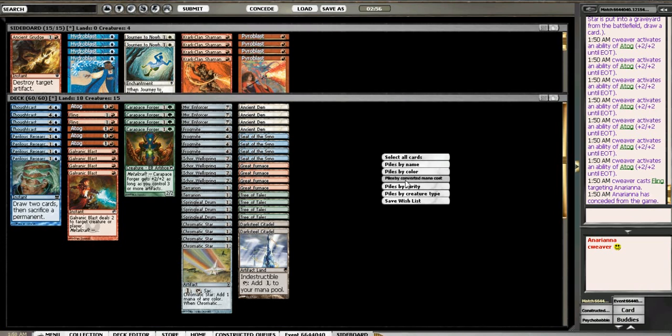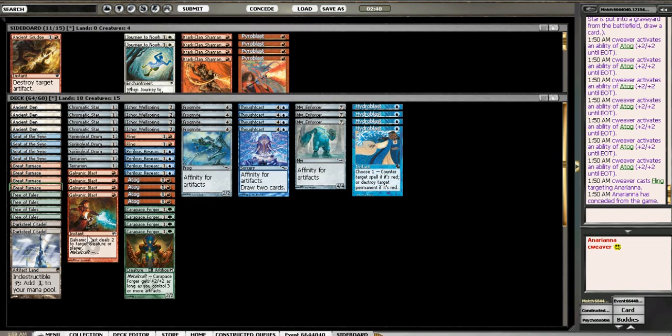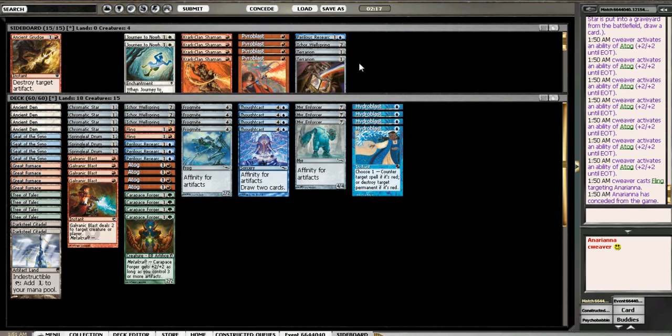Alright, so that was nice. We're going to bring in Hydroblasts, and that's pretty much going to be it. Taking out... I don't know what we take out. It's got to be Terrarians and maybe a Perilous Research and an Acre Wellspring. Yeah, that's probably the best there.